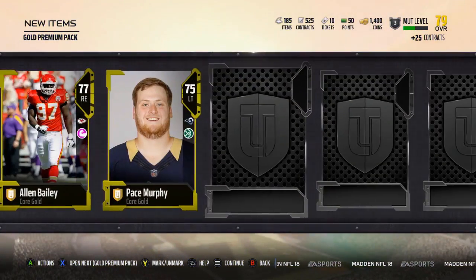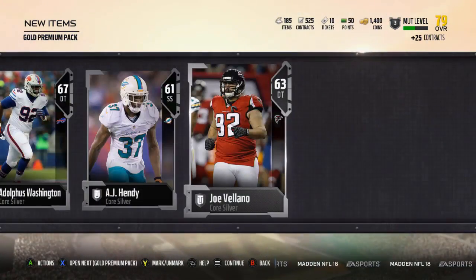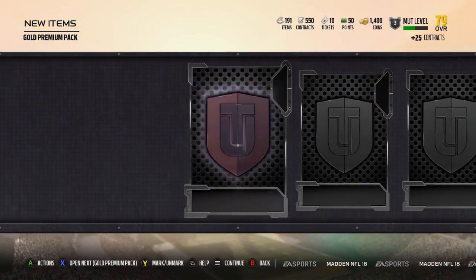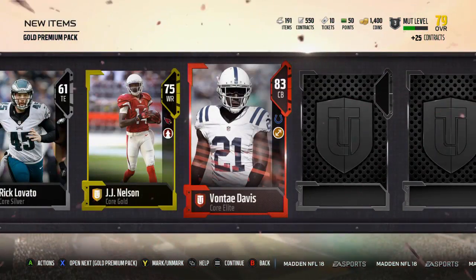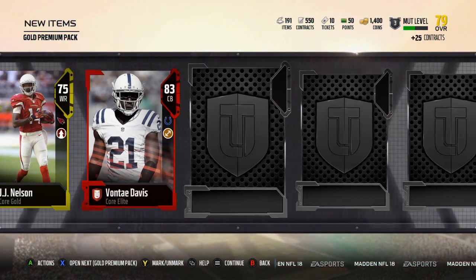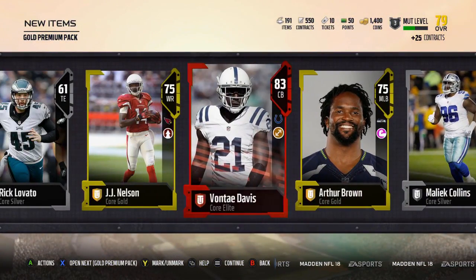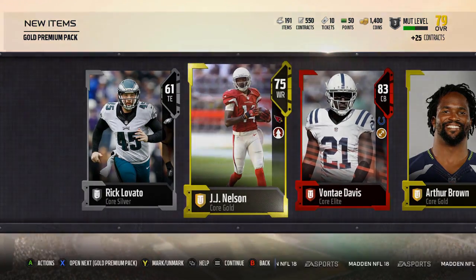Starting it off with Alan Bailey. And Malcolm Mitchell. Not a bad pack to start out with. JJ Nelson. Vontae Davis. Nice. Continue the stacked roster at corner — pulling that Vontae Davis. He'll fit in very nicely in that secondary.